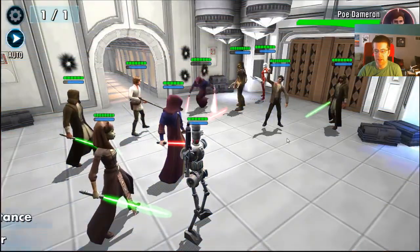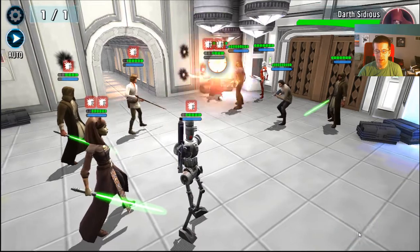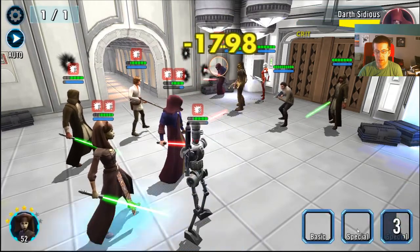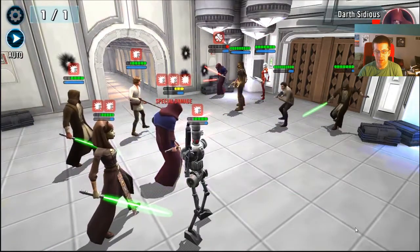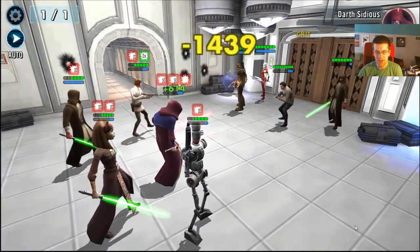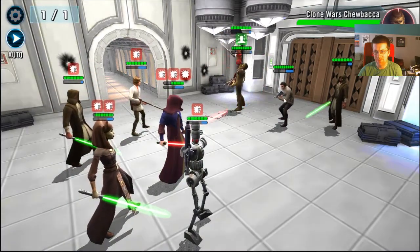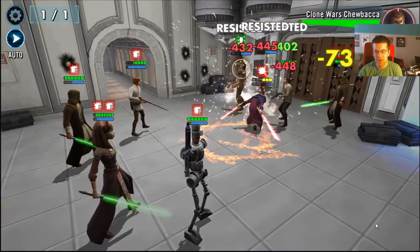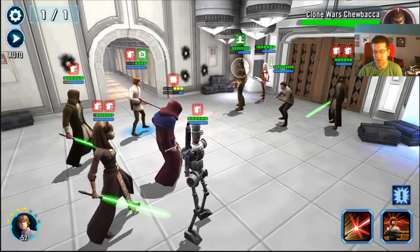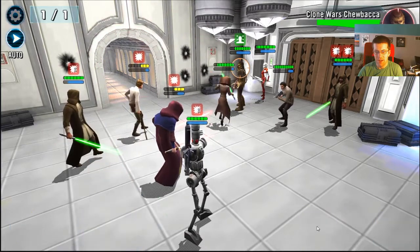Alright, next squad. I'm going to try to get Sidious down. I would like to have had his special ready. I can kill him — awesome. I'm definitely going to heal; my health is a little too low for comfort. I'm going to AOE just to get some dots up. I have Chewbacca taunting and I really need another heal. That Chewbacca is down.